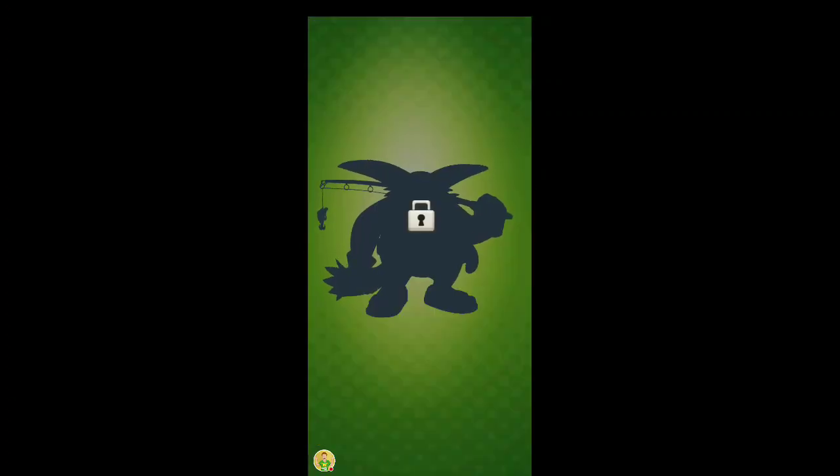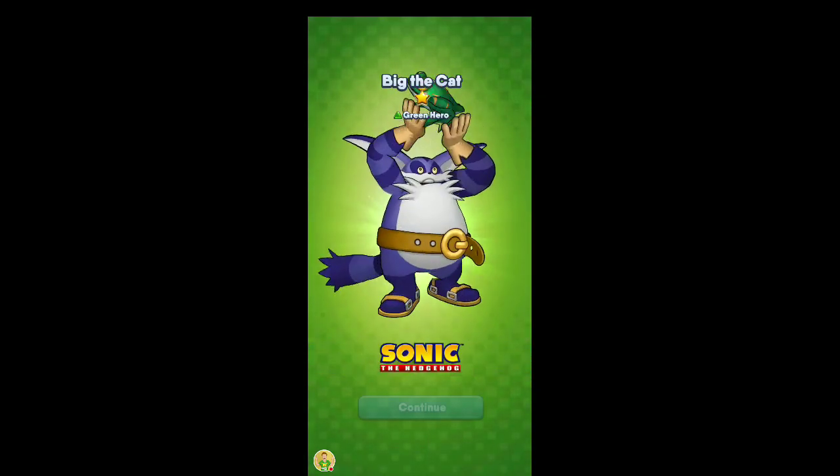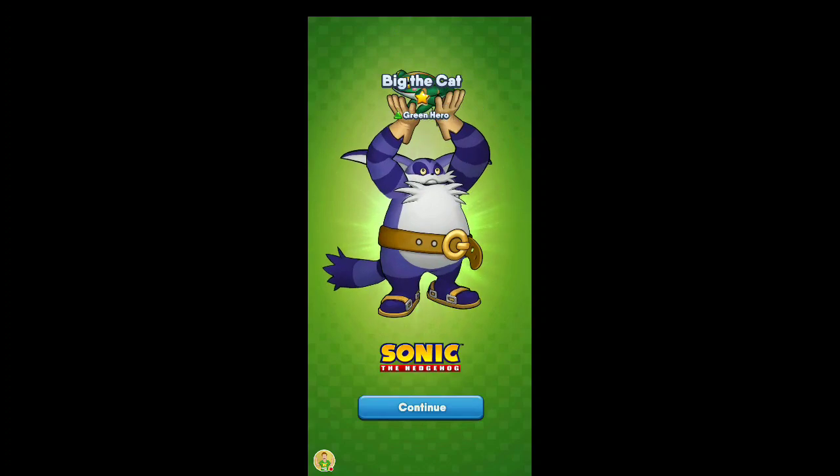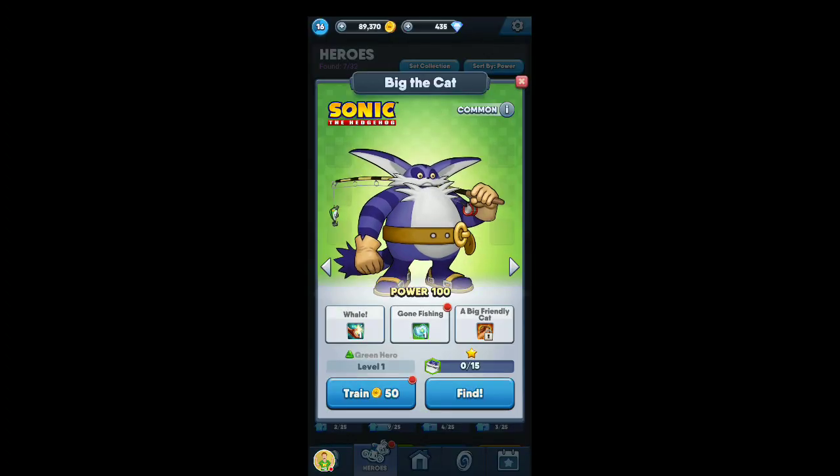Let's first go and unlock this character — I think it's called Big Cat. Here he is: Big Cat, green hero, one star from Sonic the Hedgehog. I just love the animation in this game. I've obviously never used him because he's one star and I've got my good team, but that's cool.